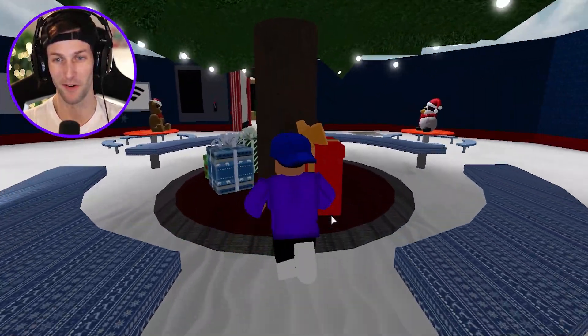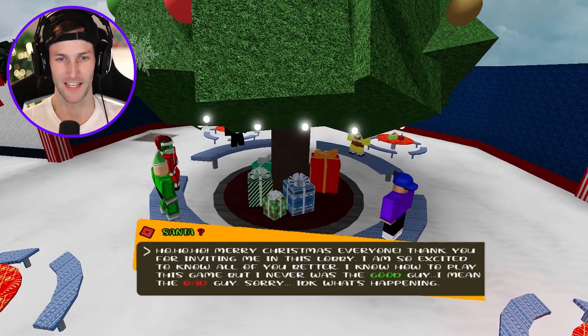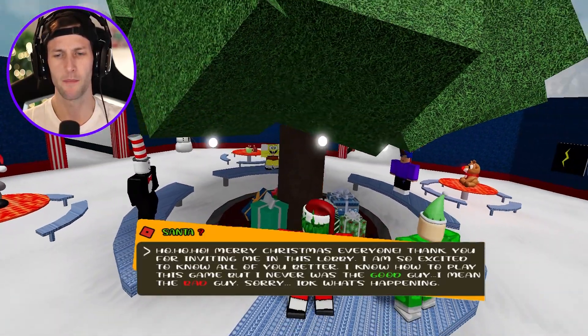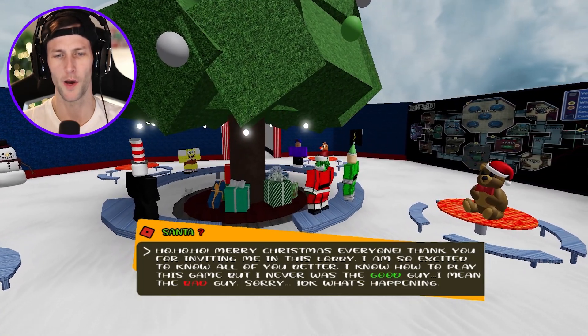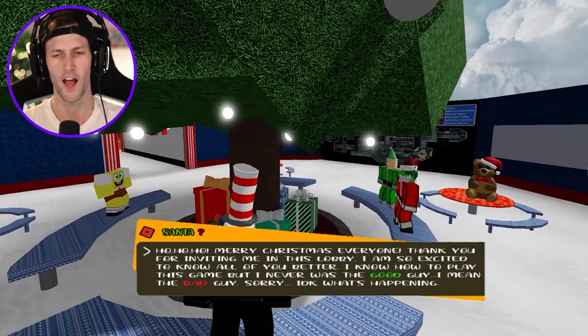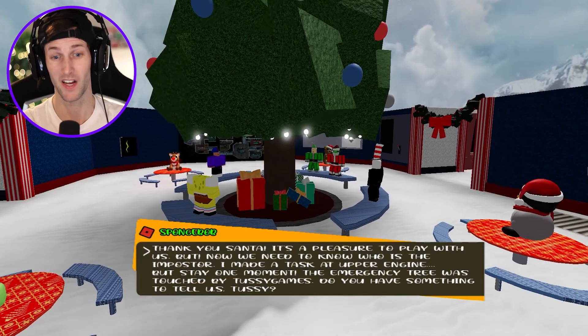Is this where the emergency button is? Yes — emergency meeting! The Grinch says: 'Ho ho ho, Merry Christmas everyone. Thank you for inviting me in this lobby. I'm so excited to know all of you better. I know how to play this game, but I never was the good guy — I mean the bad guy. Sorry, I don't know what's happening.' The Grinch is dressed up as Santa Claus right now.